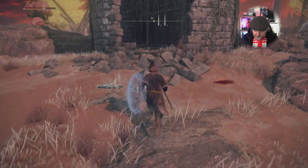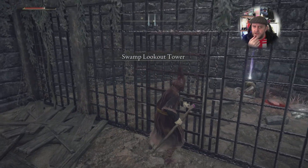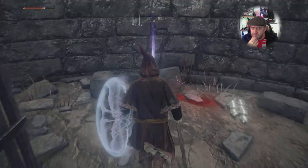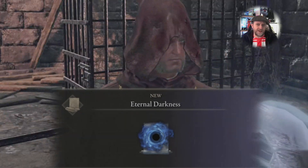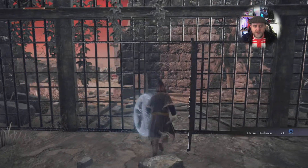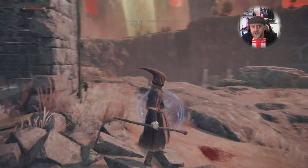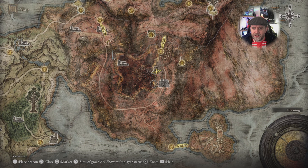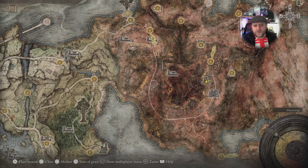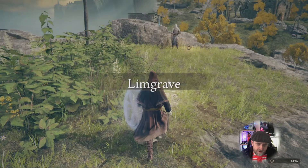Now I can head inside this ransacked little house. Looks like there might be a platform up there too — might have to go back for that. But we've got a new spell! Before we do anything, let's go back to a Place of Grace — a resting camp — and see exactly how much intelligence this spell requires. I think it's 35 and I have 30, but let's check.